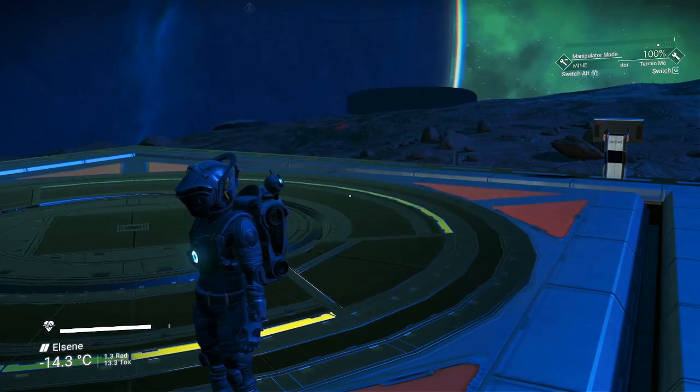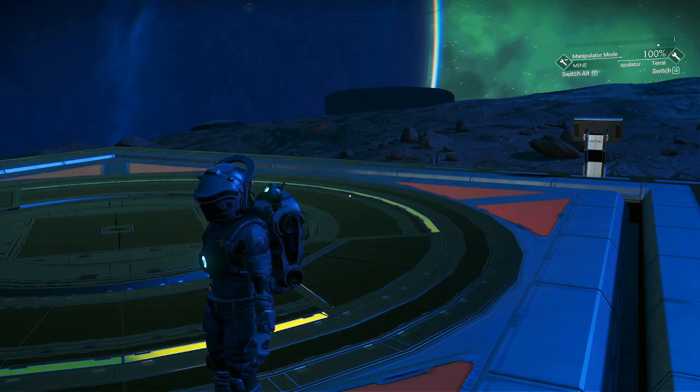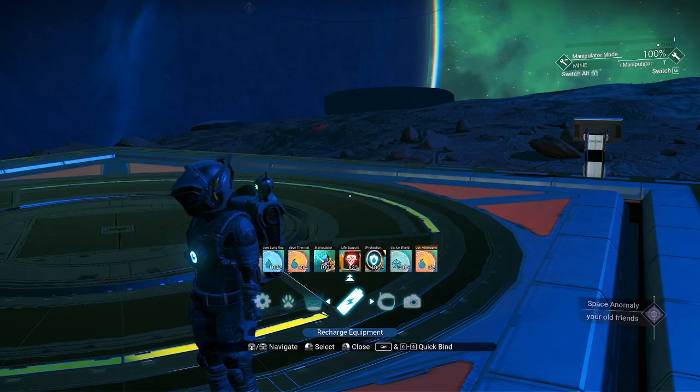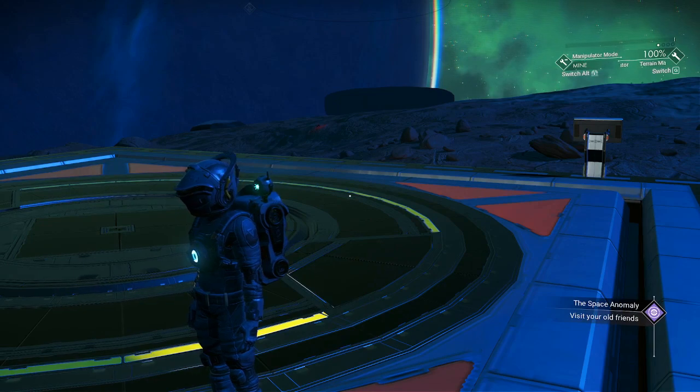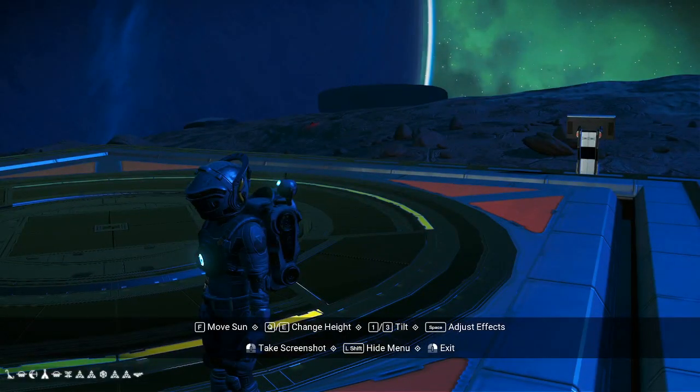This is Calypso and it's near the center. Number four is Hesperius — I think that's the name. Here are the glyph coordinates to get to near the center.